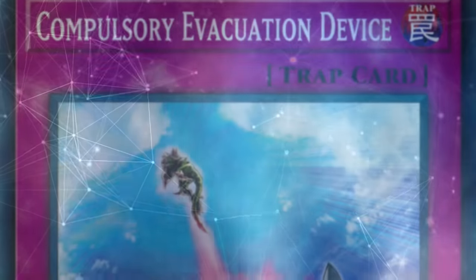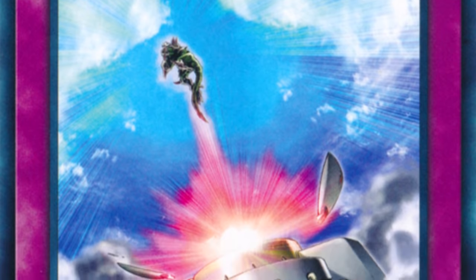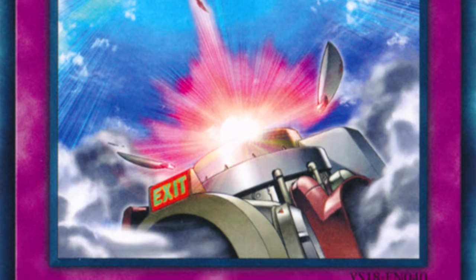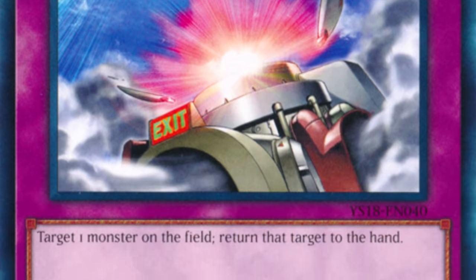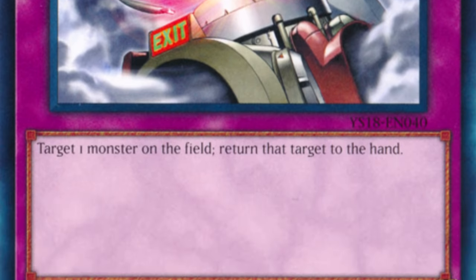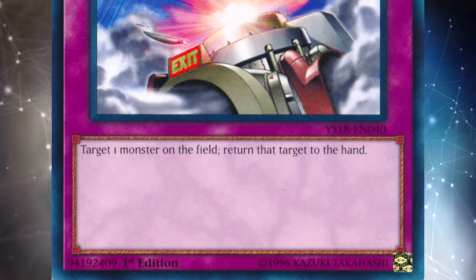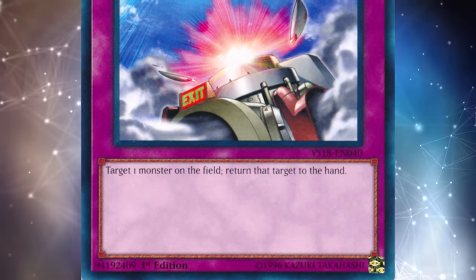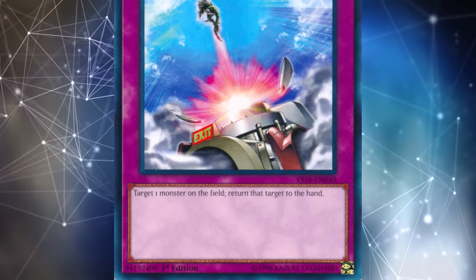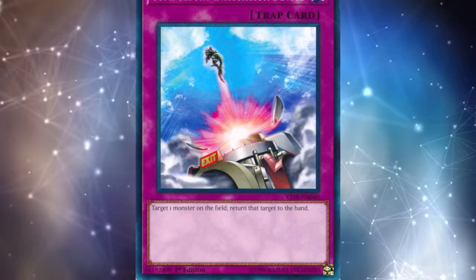Utopic Zexal is really ineffective against trap-based strategies. Setting cards like Compulsory Evacuation Device, Mirror Force, or whatever archetype trap cards you have are really good against this effect, because it doesn't prevent you from setting cards — it just prevents you from activating them or using their effects. I'm not saying you should switch to a backrow-based deck just because Numeron Network exists. What I am saying is that if you are playing a backrow-based strategy, maybe you don't have to play as many counters to Utopic Zexal because it won't affect your deck as much.